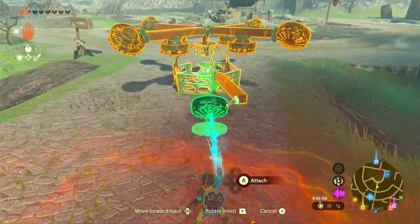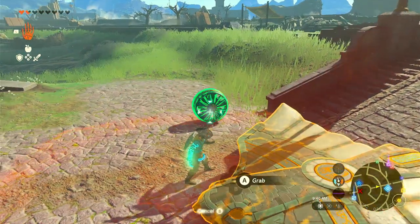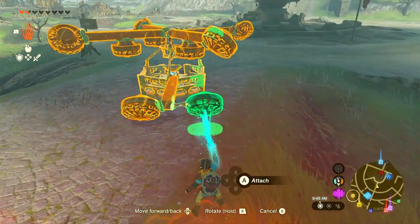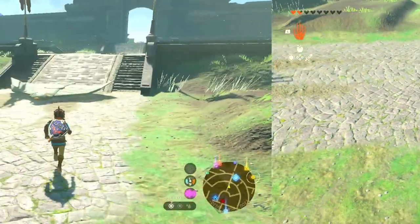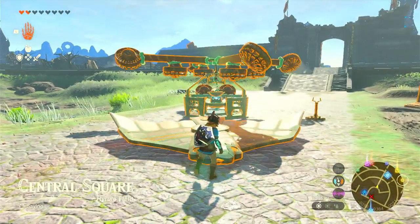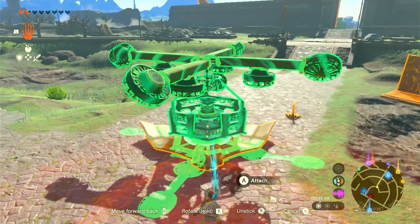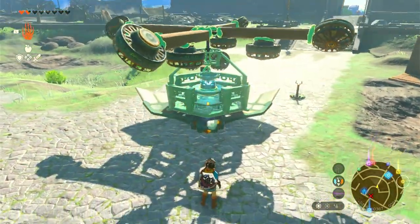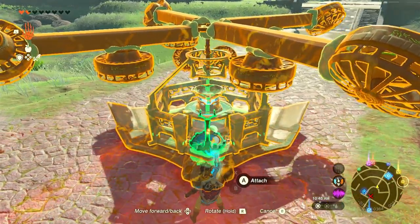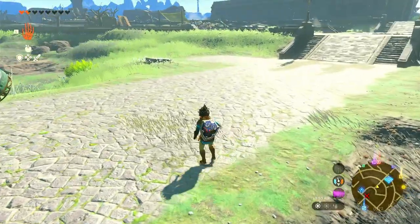Go and repeat this with the other fan. Now to add some of our final touches, let's bring this wing over, grab what we have so far, and stick it right on top of the wing. And now all we have to do is add the steering stick.